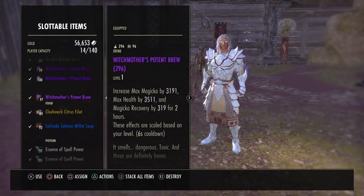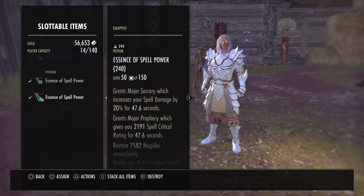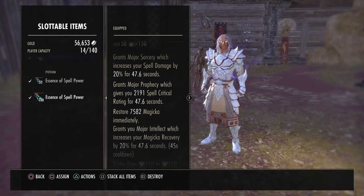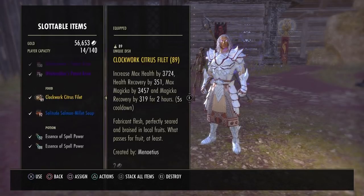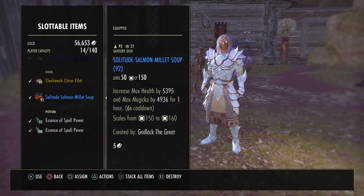Now I'm going to show you the consumables. The potions we're using are Essence of Spell Power, which grant Major Sorcery, Major Prophecy, and Major Intellect, and also give you a chunk of Magicka back.